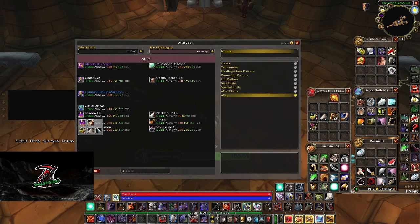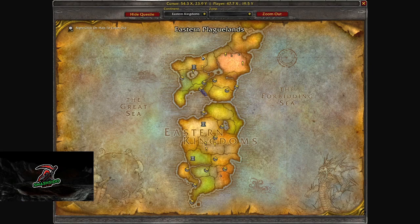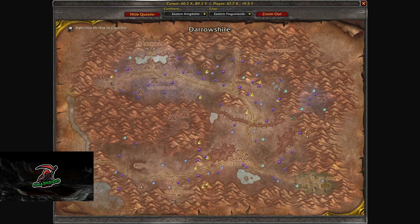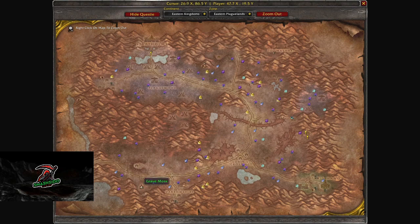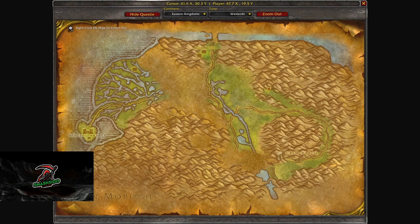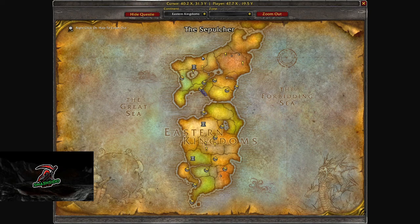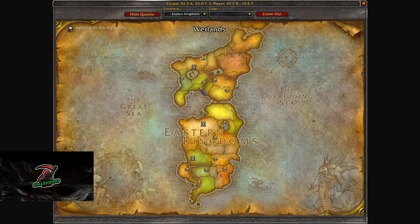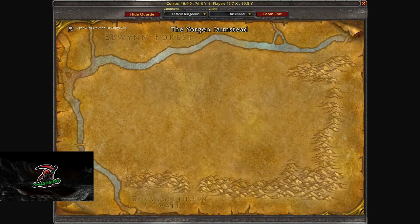Grave Moss is a nasty herb - very hard to find. It spawns in the world in some places. In Eastern Plaguelands, in Andorhal there's a spawn of Grave Moss. You can find it for example in Wetlands, in Duskwood - basically wherever there is a graveyard you can find it.